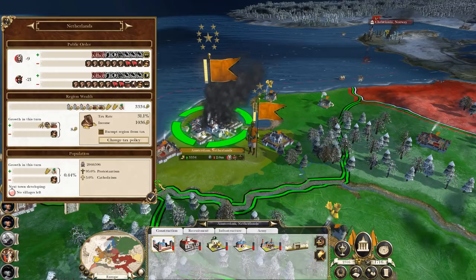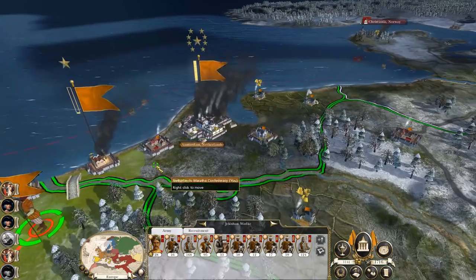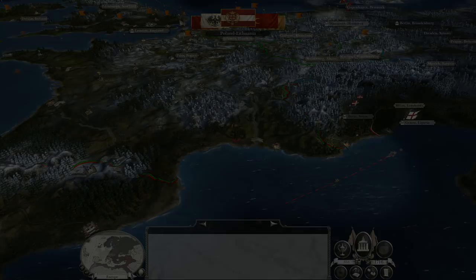With that, Amsterdam is taken and the United Provinces are gone as a faction — another of our enemies wiped off the map. Just like with France though, this will cause a delay because we'll have to stay here for a long time before we can leave without it rebelling. While waiting, Austria offers an alliance and I decided to take it, because having allies to our east is probably going to be handy.